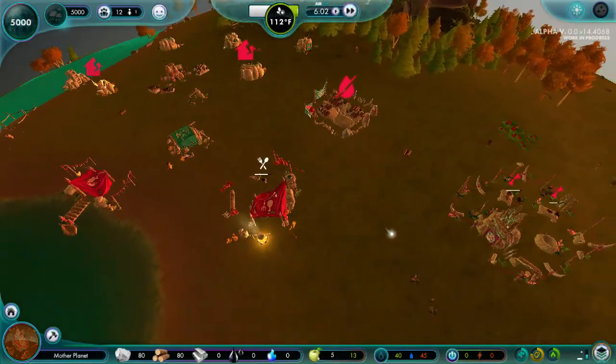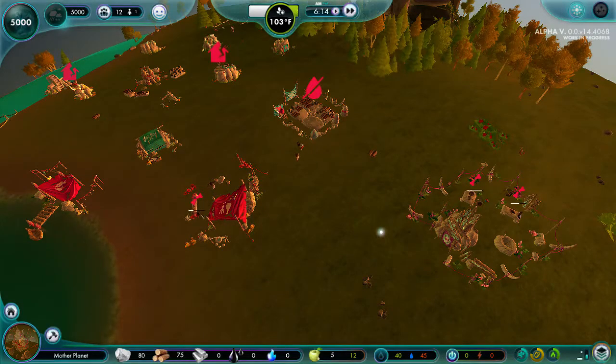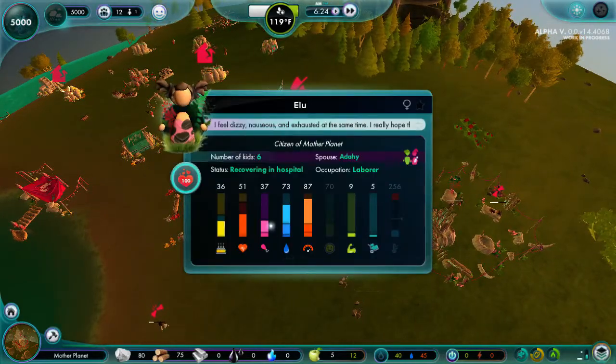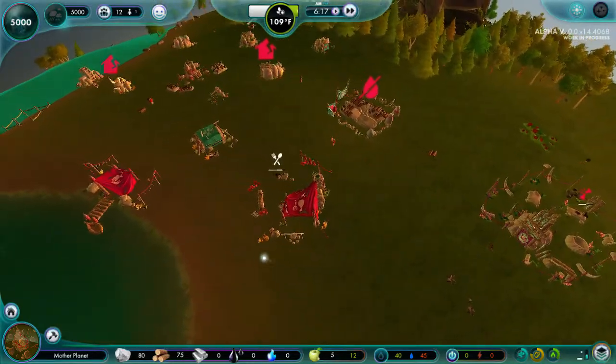Oh, look at the healing. Look at how much faster the healing happens when your nuggets aren't freaking starving and thirsting to death. Look at that — their needs are still really good. Even hers is still really good. She's been sitting there forever. So that might be a change.